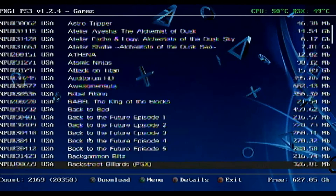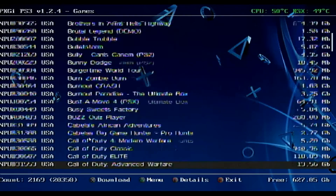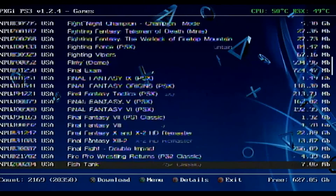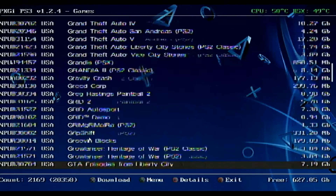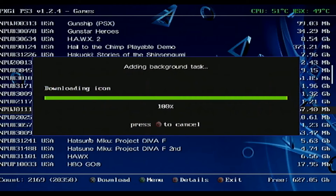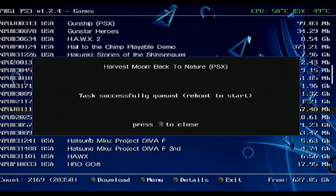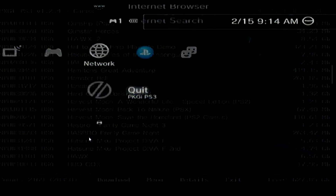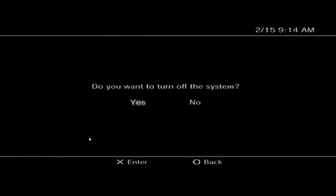Now we're just going to go through and find something that's a fairly small file. One of the games that's pretty fun to play is Harvest Moon, so we're going to go down to that — 67 megabytes. Press X to close. Now that it's been queued, we have to hard reset our PlayStation. Go to turn off system, and let that turn all the way off.